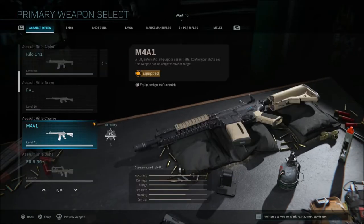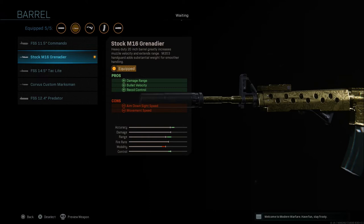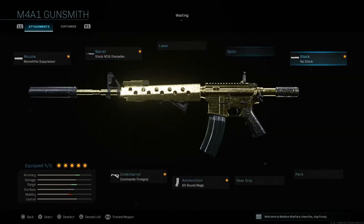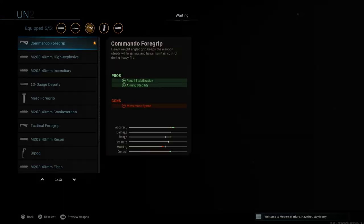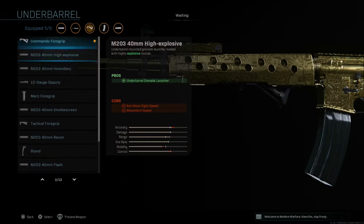Next is the tried-and-true M4A1, one of the best guns in the game from the start. Even though it's been nerfed many times, it's still incredible. I run the Monolithic Suppressor, the stock M16 Grenadier barrel — though you can use the Corvus Custom barrel for more mobility — and the No Stock attachment. The No Stock gives more movement speed and ADS speed, offsetting the slower Grenadier barrel.